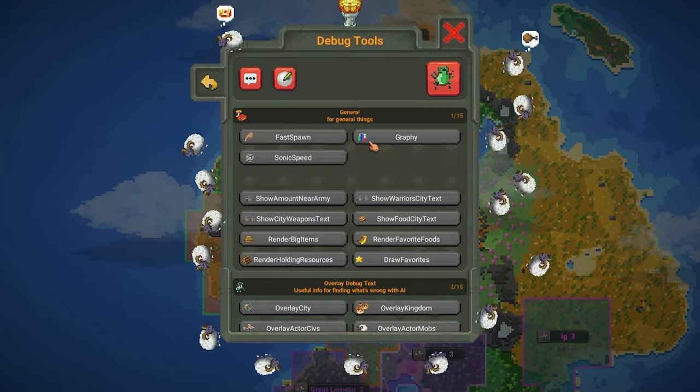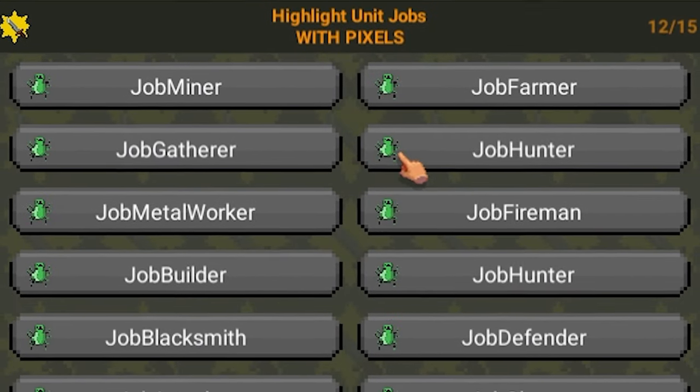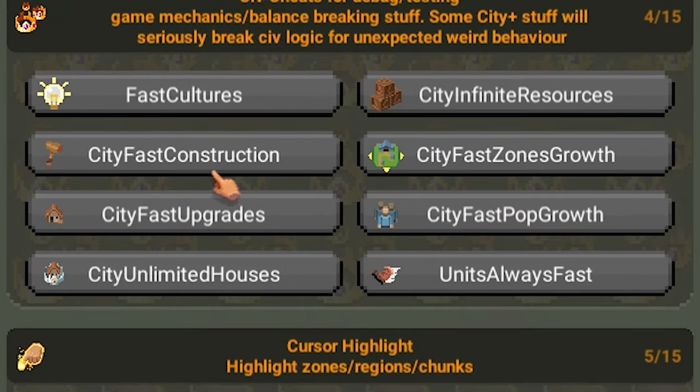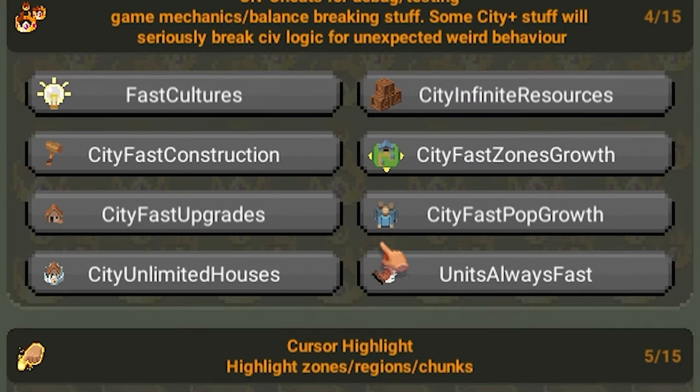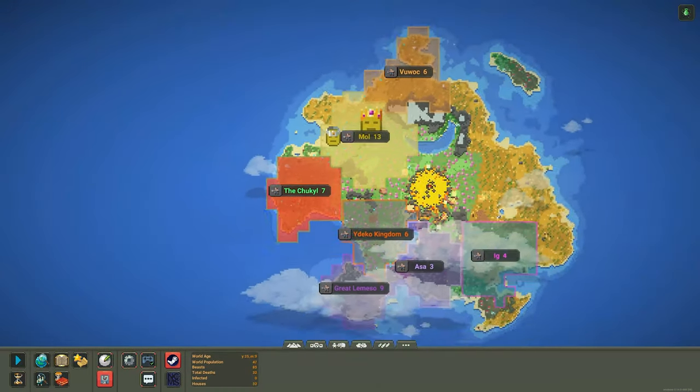Let's go to the debug menu for a second. I love the way they made it quite user-friendly and they added so many new cool features. Say you're trying to speed run a map with a bunch of civilizations — you have city fast construction, city fast upgrades, city infinite resources. That's very handy.